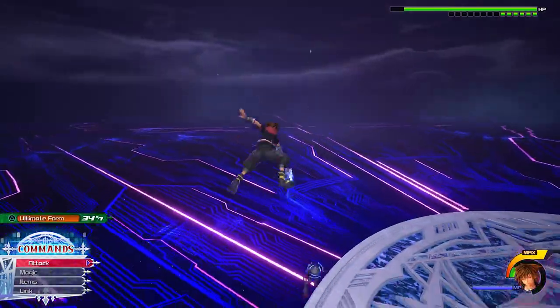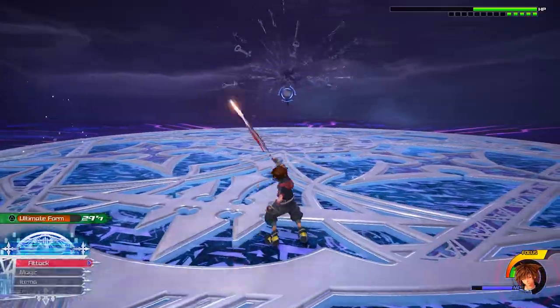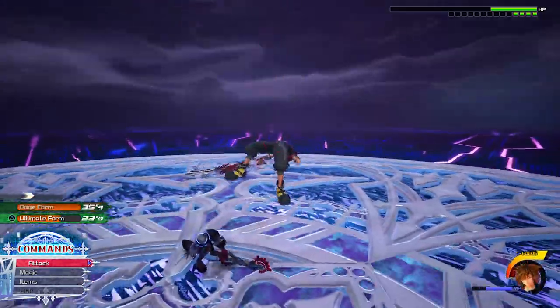You can counter the attacks where he rides his keyblades — if you use Thunder just before he lands on the keyblades, you block it and can focus jump to him for an opening. Be careful though: you don't want to fully do your combo because he will smack you.